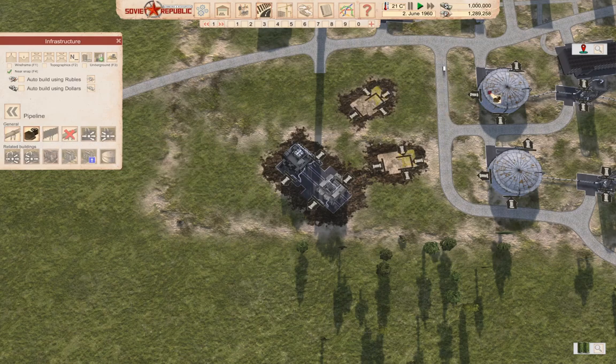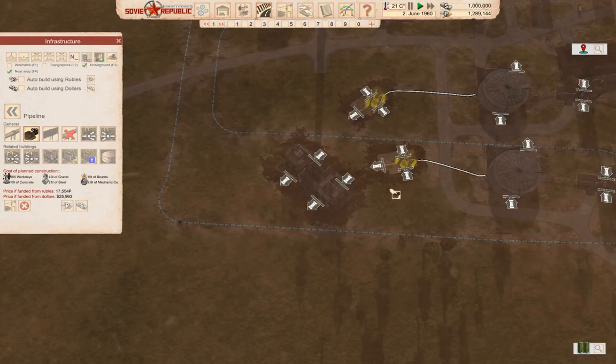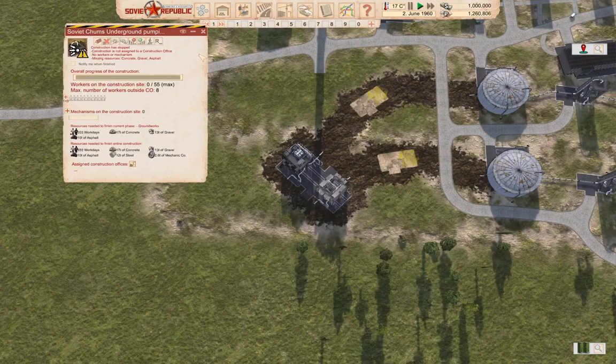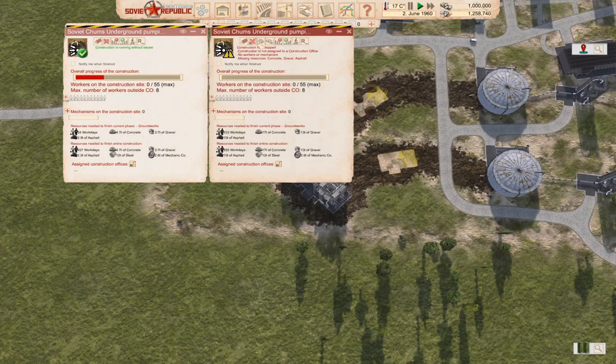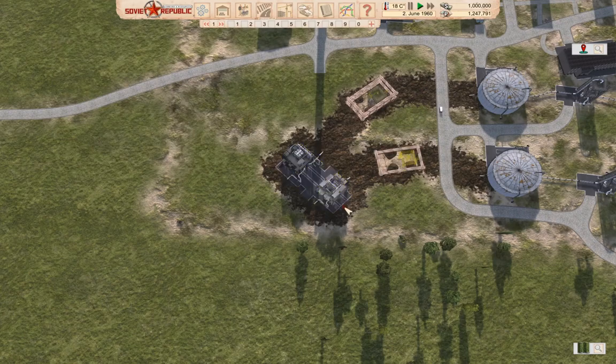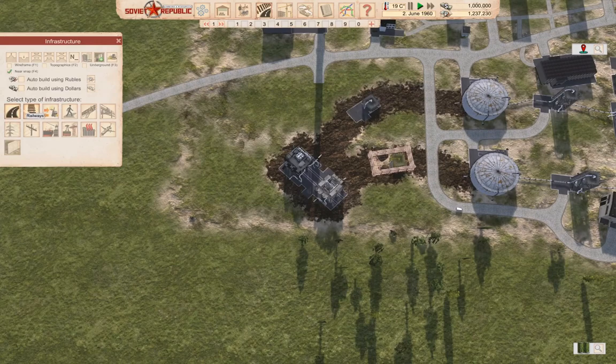We'll build an underground pipe connection. Let's look underground so we can see what we're doing. Build a pipe connection — yes, build those. Turn off the underground view, build these. Technically I don't need the pumps there, but I'm gonna put them anyway because I think that looks kind of cool. Now we need a road.